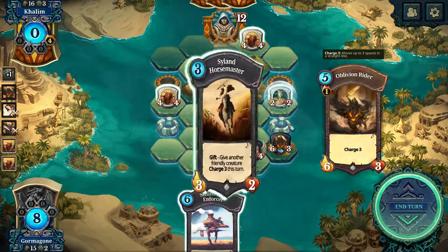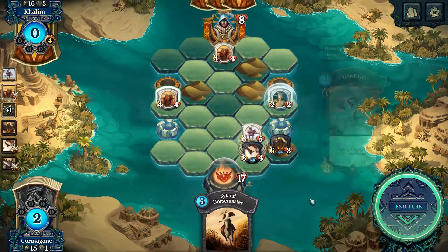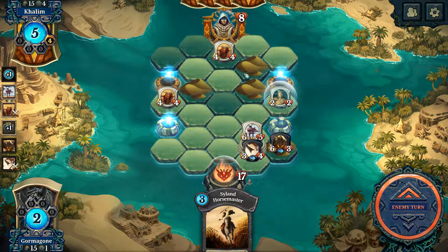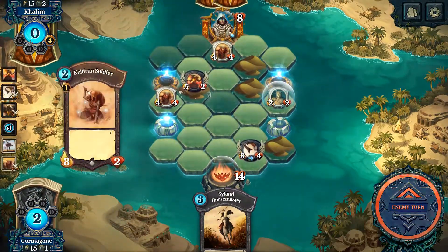I draw a card and we drop this guy here. Okay, it's working out a lot better than our previous attempt at this. Got rid of the big guy — he's only doing three damage and in two turns I kill him. That guy's there.